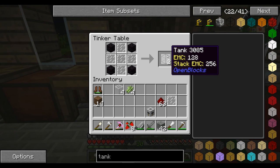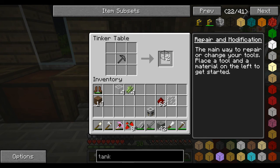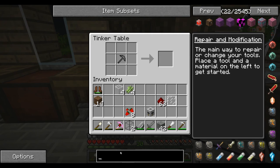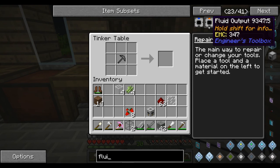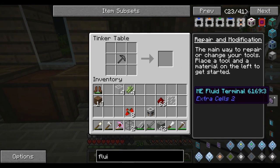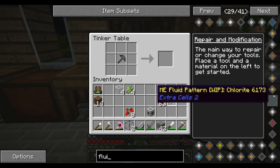We've got two tanks so that will hold about 32 buckets of lava if we need that many. The other thing we'll need is fluid piping. There's AE stuff for this so I can't wait to use that, because I haven't actually done that before - we can hold it all in an AE system. That'd be great.